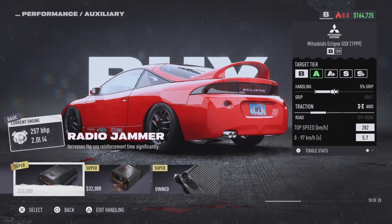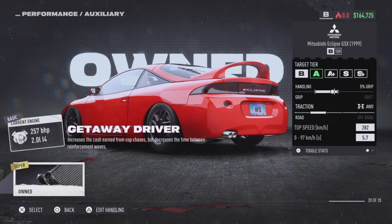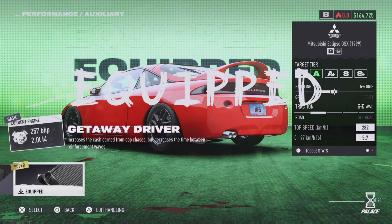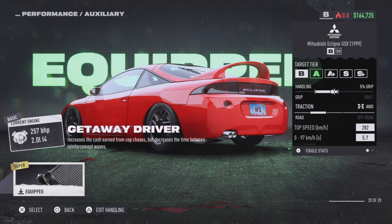Then go to the parts of the car, scroll all the way to the right to auxiliary, and make sure you buy the Getaway Driver. Buy it and equip it — it costs thirty-five thousand dollars.